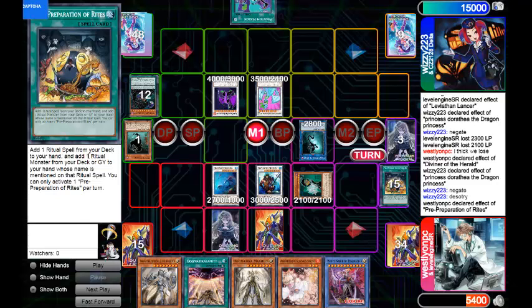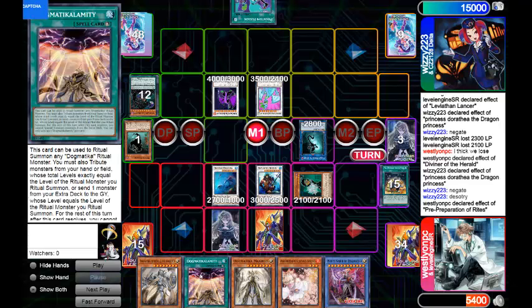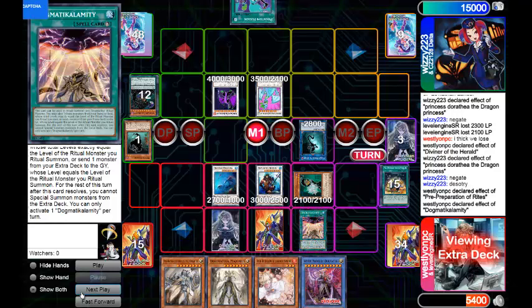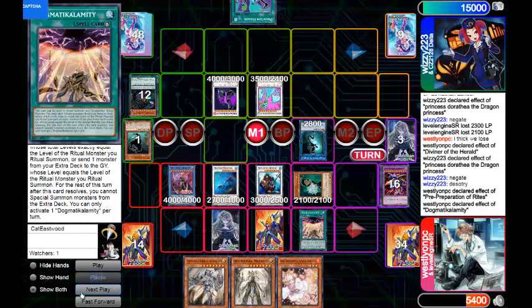So this card would have to have White Nadir of Dogmatica specifically written on it — which it does not; it just says any Dogmatica ritual monster. Cards like Advanced Ritual Art or Mediatist Tritron let you ritual summon any ritual monster, so those kinds of cards you can't add to your hand with Pre-Prep. But it was one in the morning and I wasn't paying much attention.